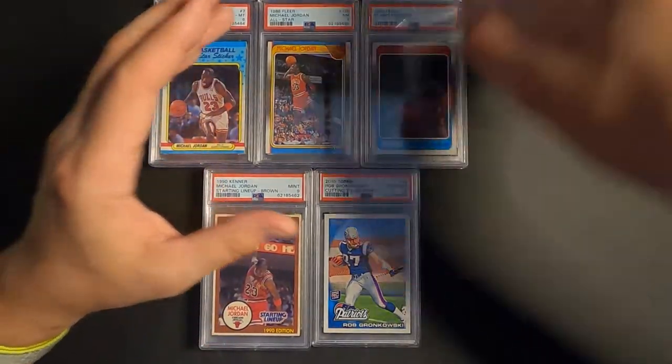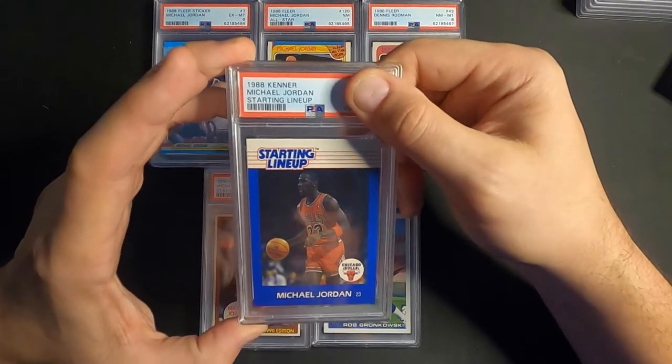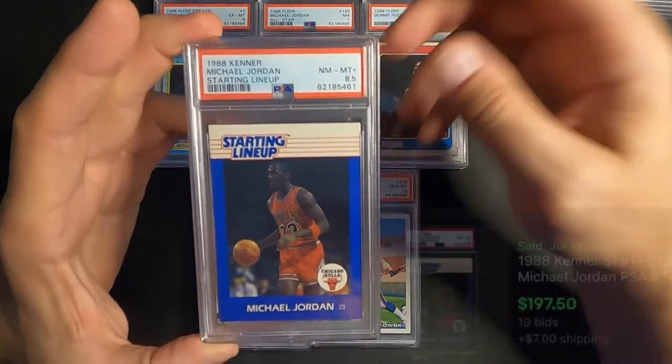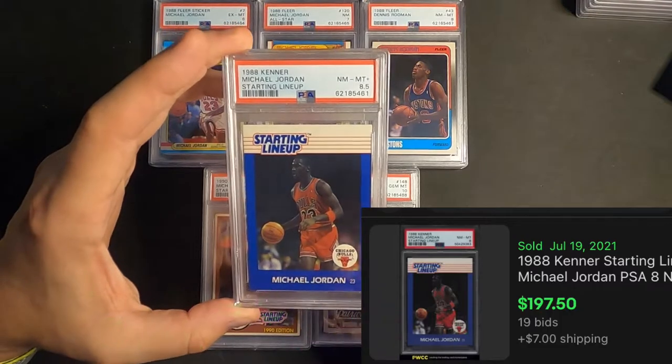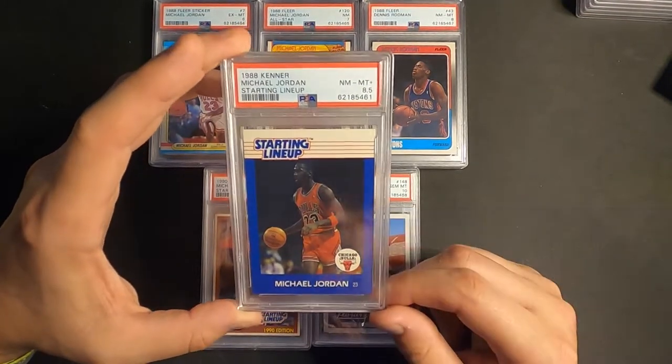Let's see if we can follow that up — this is the 1988 Starting Lineup, the first one. And we get Near Mint 8 Plus, an 8.5! That's the best one I've gotten so far on these; the previous ones have been 8s. An 8.5 is not bad, we'll take that.